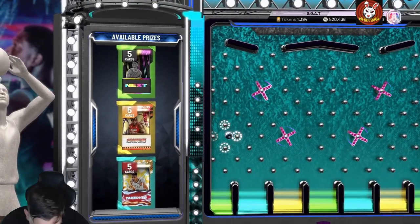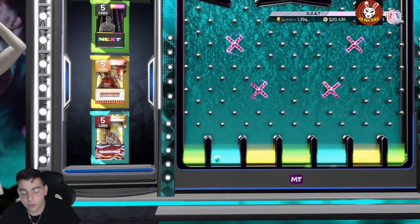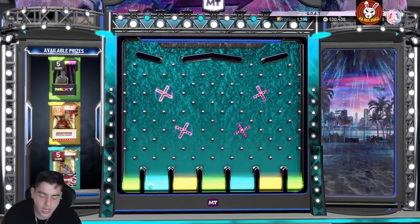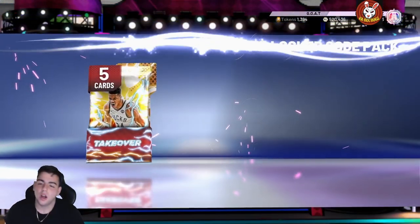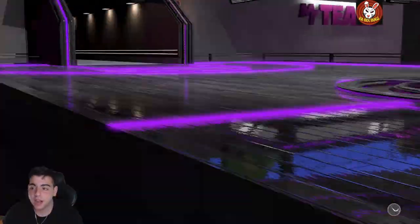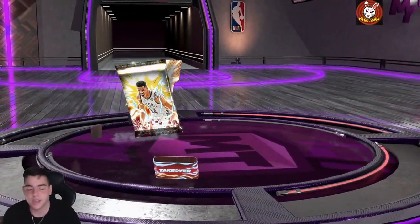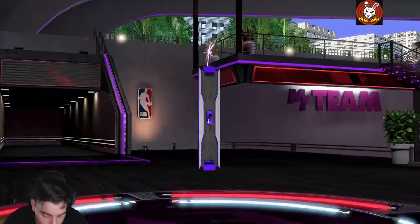Then we got two other locker codes to go over. It's the Troiden one — we got the Takeover pack, which is huge. Let's pop this Takeover pack. Give me the Amethyst... come on. Damn, alright, we got a Diamond!